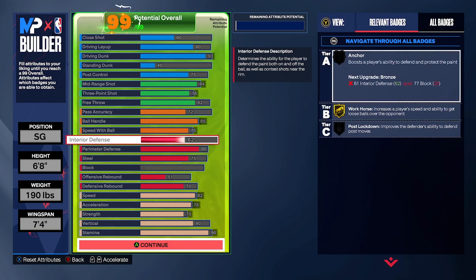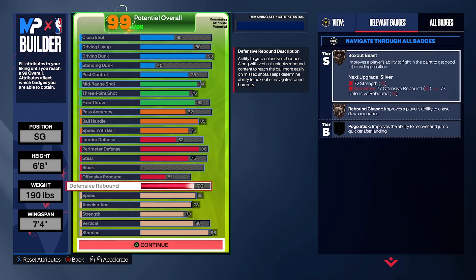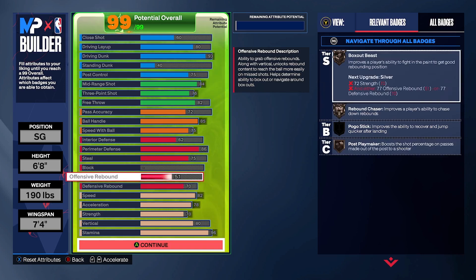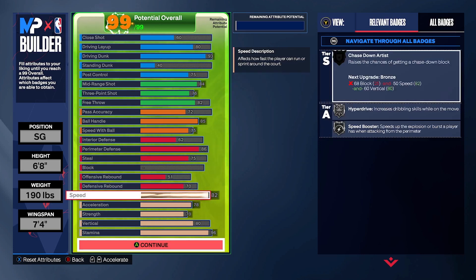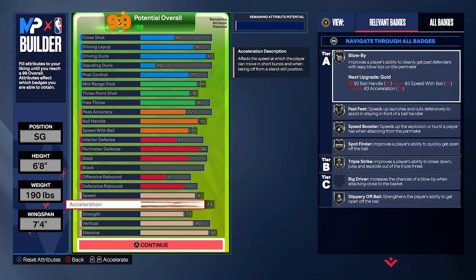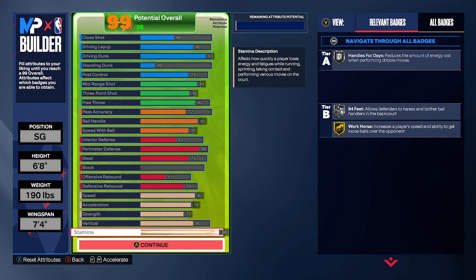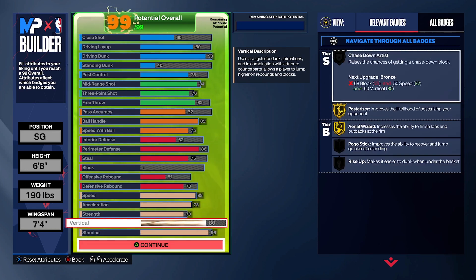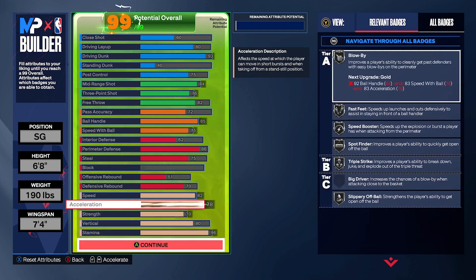These are my defensive attributes — still 75, so you're still gonna be good on defense. This isn't just a one-dimensional build where you're only a shooter; this is an all-around build, which is why I love it. This is really what Tracy McGrady is like in real life. Defense rebounding, speed at 82 — you can make it 83 if you want to max out acceleration to 78. Strength is 70, stamina 96, vertical 80.